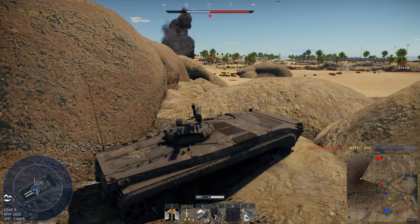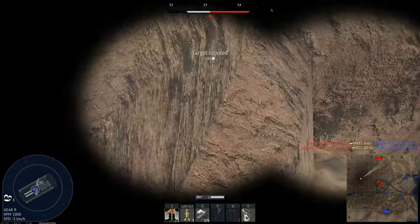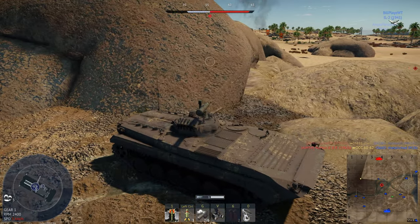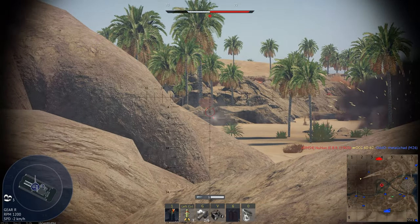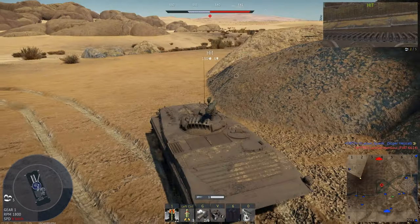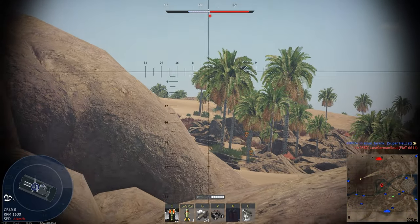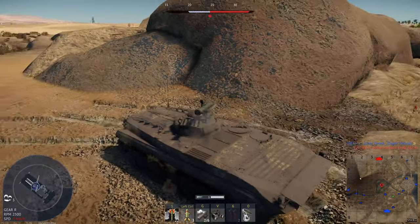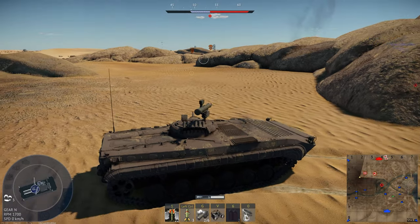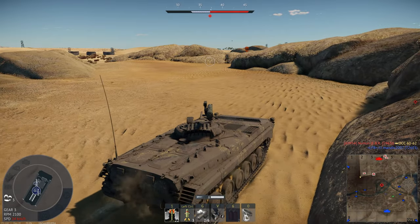We can always try and ATGM him, but we don't have the gun depression. There's another tank right there, and I hear someone behind me. Tank behind me — sounds like a BMP, like the German one. Hello, Tiger 2. Let's not pick that fight. I think we should focus on whatever is behind me. We see what's making noise — it was an IKV. It might even be the Centurion I killed earlier, but I guess he doesn't know that I'm here.